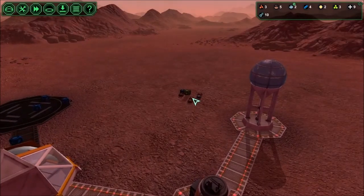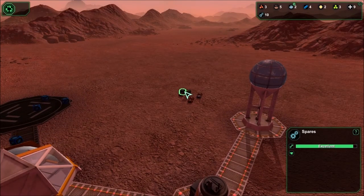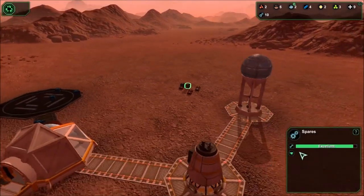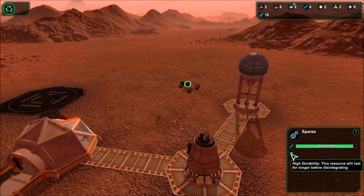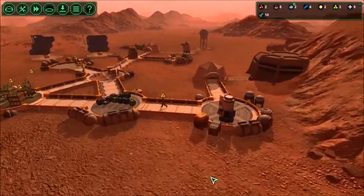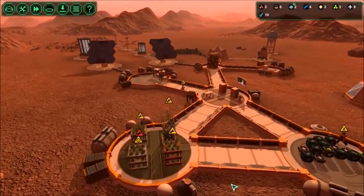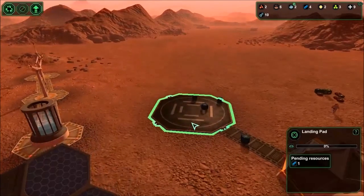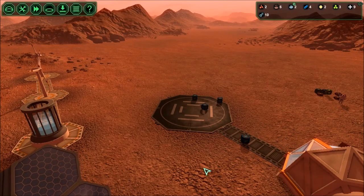I don't understand why they're not carrying the last of these meals, spares, and bioplastic. The resources you get at the beginning are much sturdier — they have this high durability tag, because you can be busy with other stuff and you don't want to lose some of your starting material.